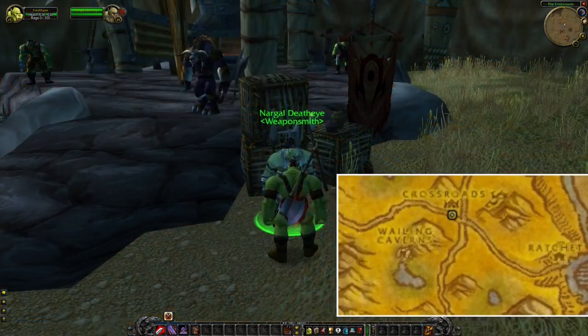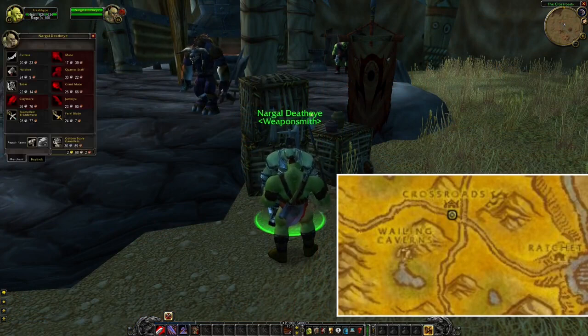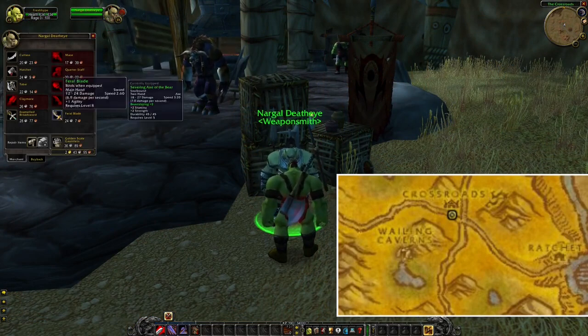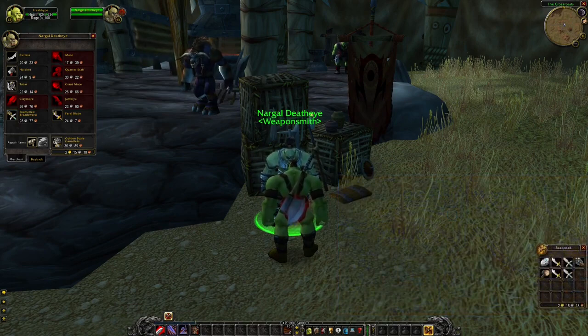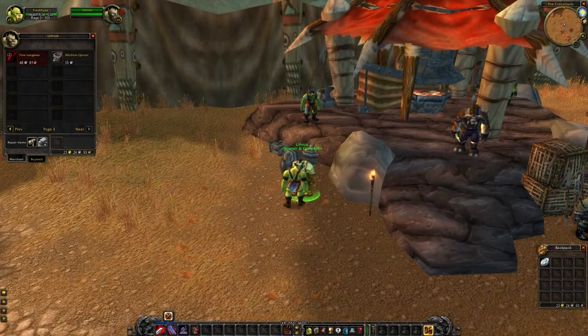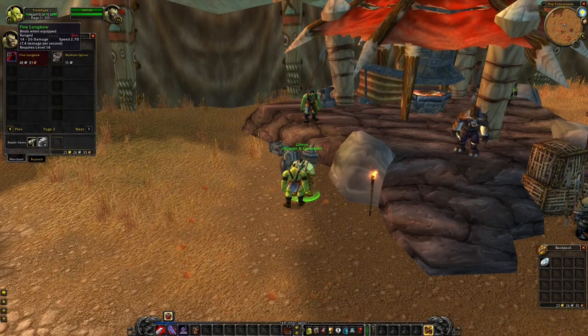Next up are the Horde-specific vendors. The first one is located in the Barrens in Crossroads, and here you can buy two different main hand swords. But remember that you cannot buy one of each and equip both of them at the same time, because you can only equip one main hand at a time. In Crossroads, you can also find another vendor which is selling a level 14 bow.